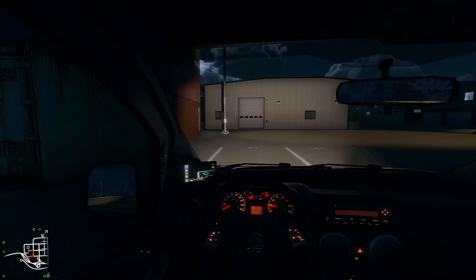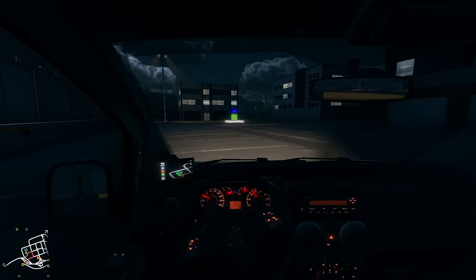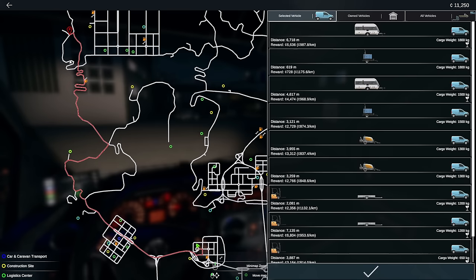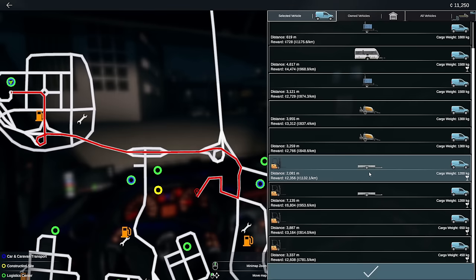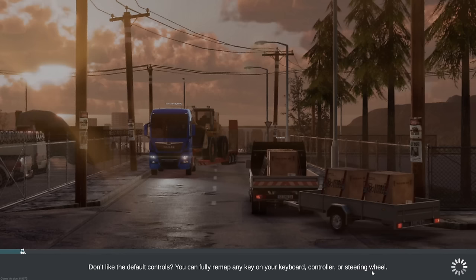I always have the option when I do a delivery to pick something up from there. I'm trying to avoid the curbs - I'll probably bump up and down a few of them without noticing. The first one always comes up on the GPS as soon as you load in. We've got 11 now. Should we do a trailer? Let's do a trailer just around the corner - we'll have that.